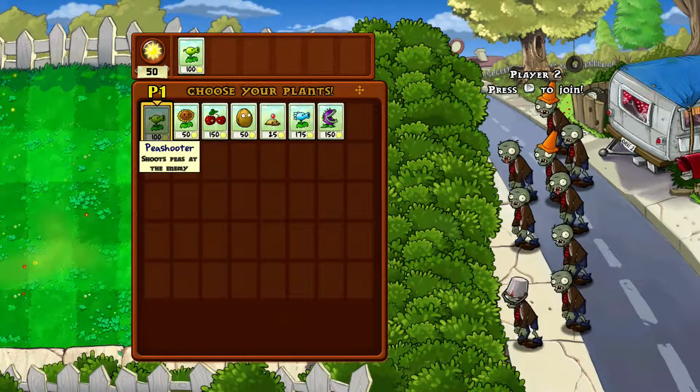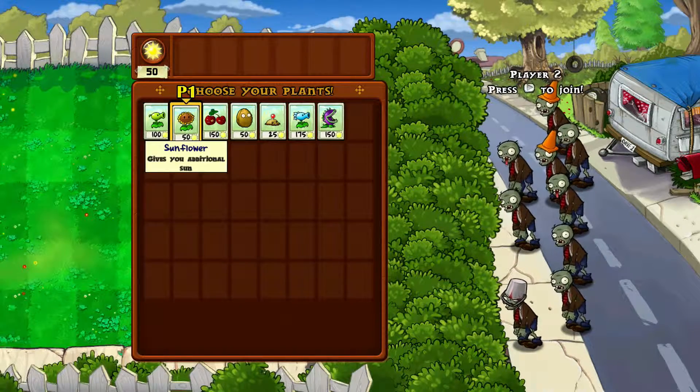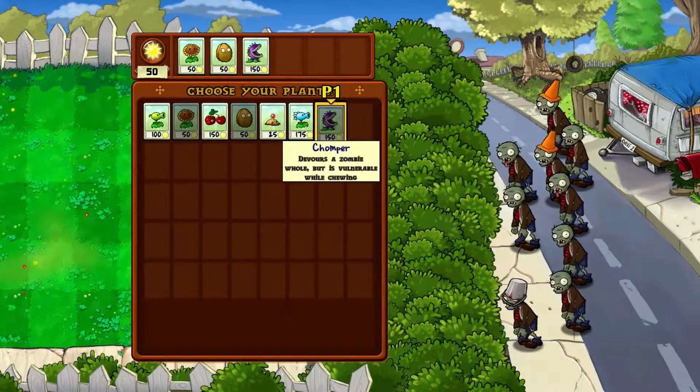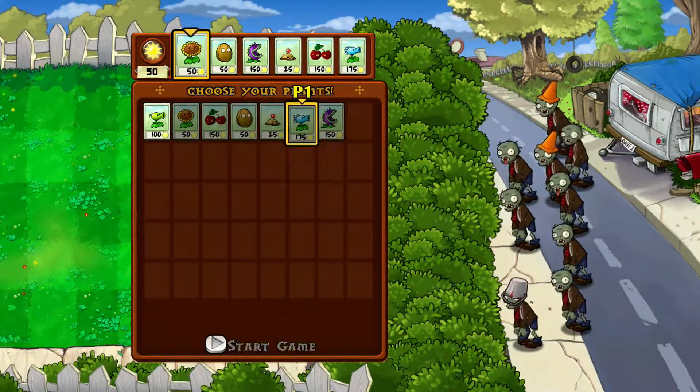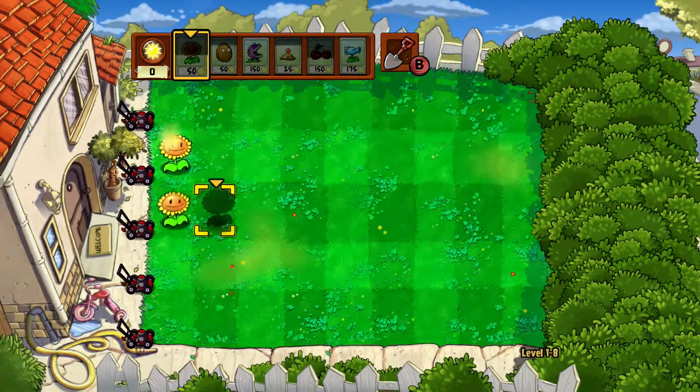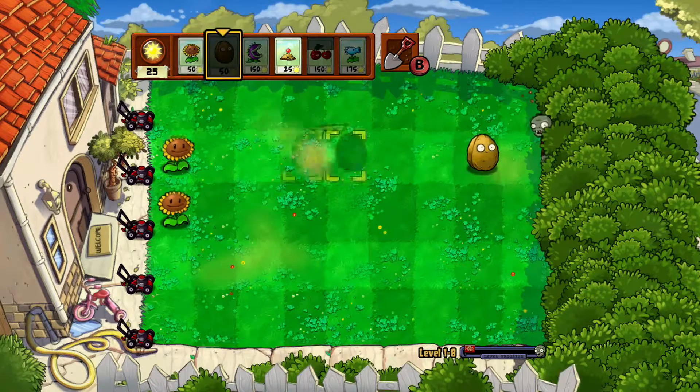So what you're going to need — of course, not Peashooters, actually you technically don't even use Peashooters — but Sunflowers and Chompers, and then Walnuts. Walnuts are allowed. Fill out the rest of your roster with anything else, but don't use them. So pretty much only use those first three.